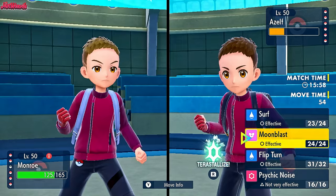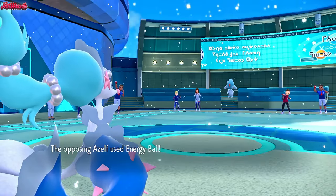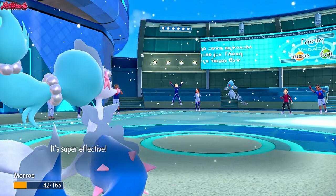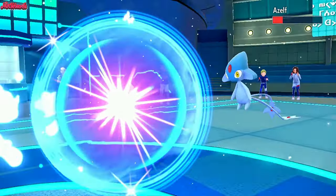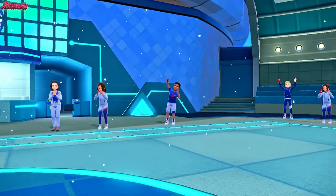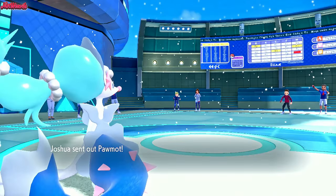We can just go straight for a Moonblast or a Surf. I'm leaning towards a Moonblast. They go for an Energy Ball - that's interesting. So we're a Solvest, so we can definitely take that. And then we just go for a Moonblast and KO this thing. So that's fine. A's Elf going down is absolutely fantastic. Pawmot comes in.